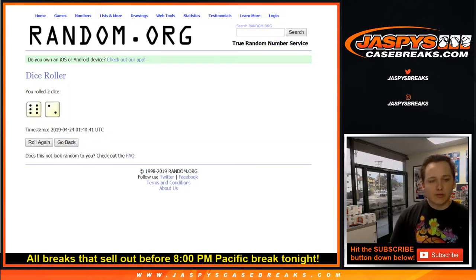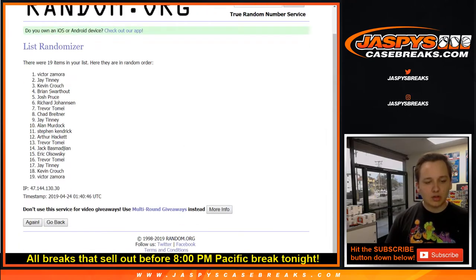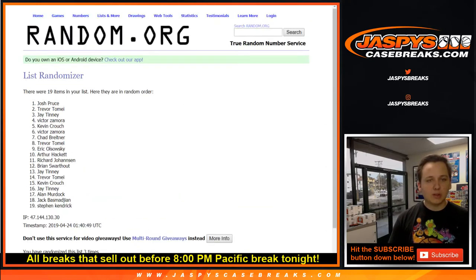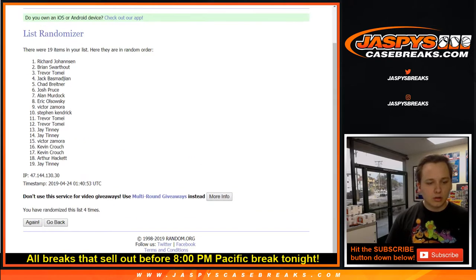Let's roll the dice for the break. I'm going to go 6 and 2 — 8 times. Remember, the random for the NFL Draft Mixer will be at the end, totally separate randomizing for that one. 1, 2, 3, 4, 5, 6, 7, and 8.